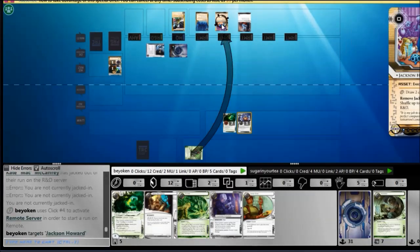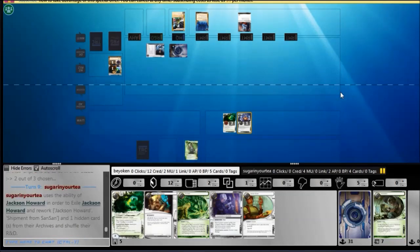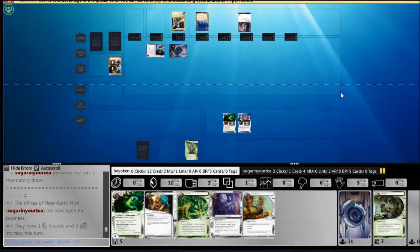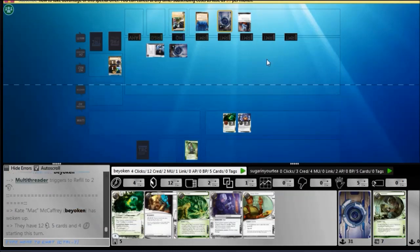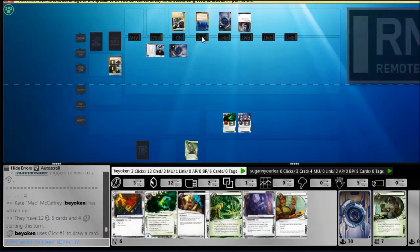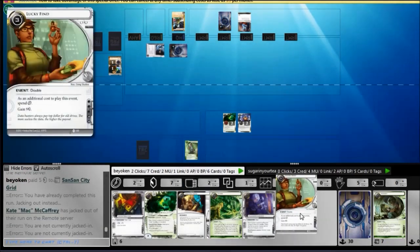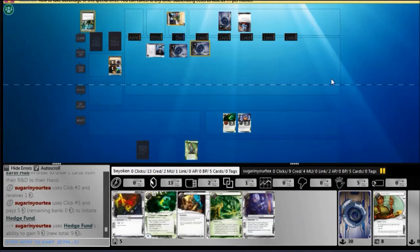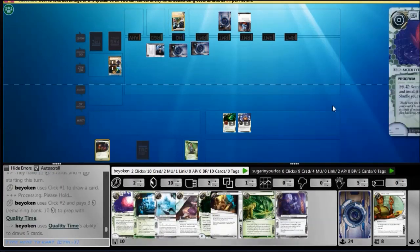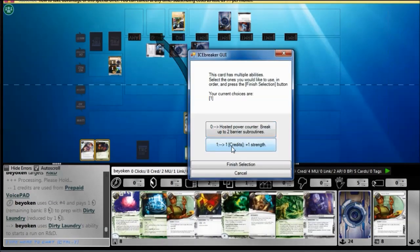This basically telegraphs to me that he's playing Astrobiotics withteen sponsorship. I know pretty much exactly where his influence is: Eli, one or two Ichis or Architects combined, a couple of teen sponsorships, and two Biotic Labours. Which means I can ditch my Plascrete, and I need to play really fast because I do not run Clot. The first safe thing to do here is definitely to trash the Sansan because now he has enough money to score off it. I'll also look to trash the PAD Campaign in the near future — that's one way to keep my opponent down.